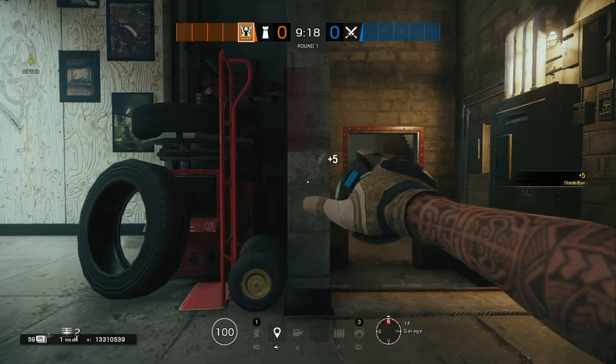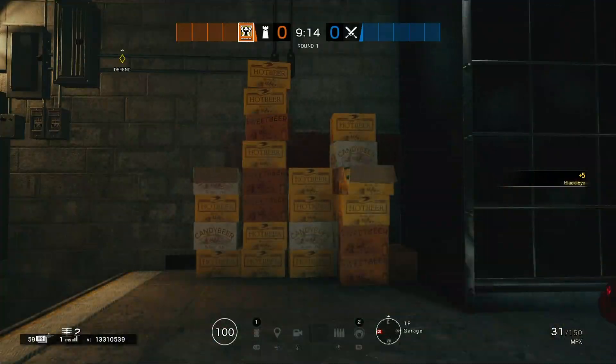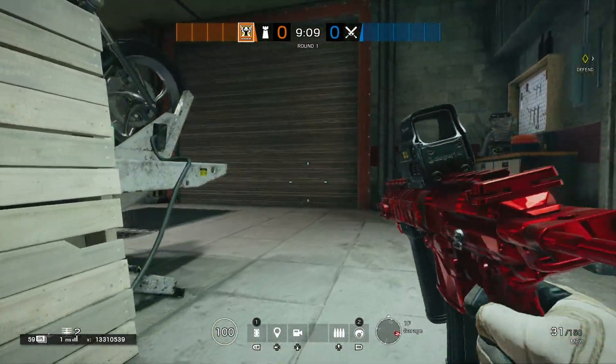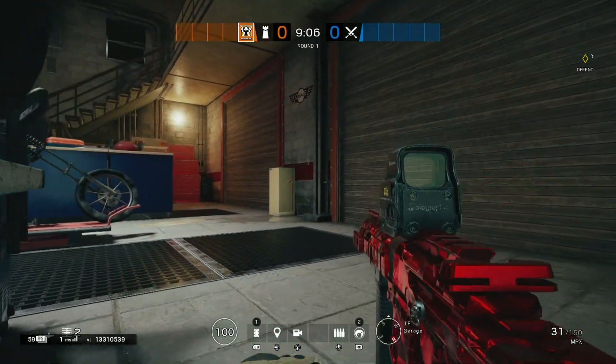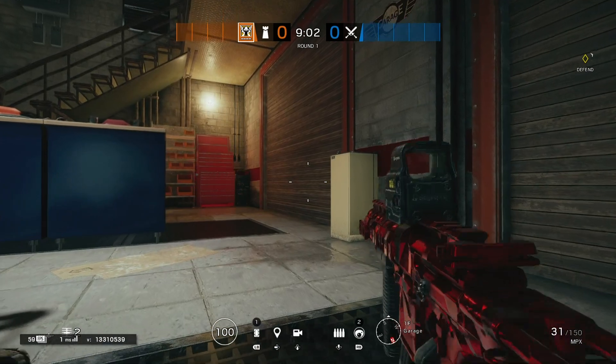If I throw a camera out now, as you can see I'm floating in midair. You're probably thinking this is pretty useless, but basically this puts you at the height of a crouch — but you're prone, so your body is smaller and you're less of a target. This makes it a lot harder for them to shoot you.